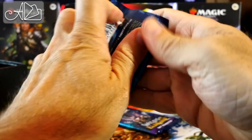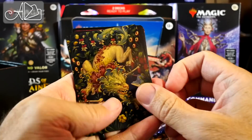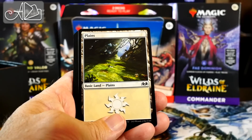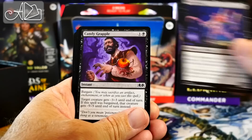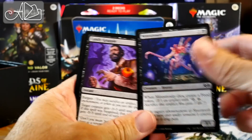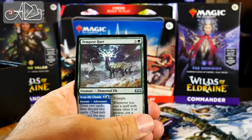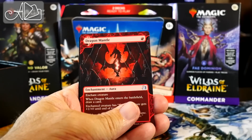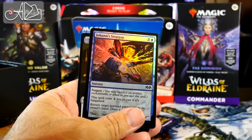Pack number seven. Starting off with a Beast Token — full art, even better. Plains. Feed the Cauldron. Scream Puff — I always laugh when I see these. Minstrosity! I love the food ones. Candy Grapple — someone's playing a trick on me, getting all the food ones in a row; that can't be an accident. Archive Dragon. Up the Beanstalk. Troian Gutsy Explorer. Tempest Heart — I like that one. Talion — there we go, nice. Dragon Mantle — it's a cantrip, draws you a card. And Johan's Stop Gap — pretty good-looking foil. And a Food Token.